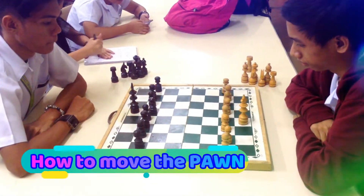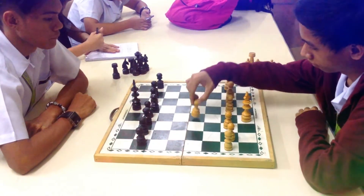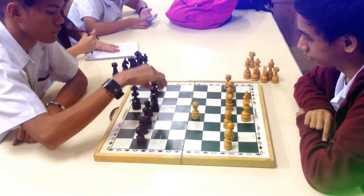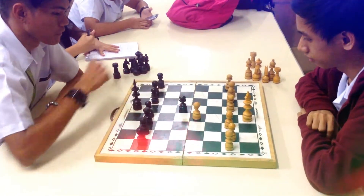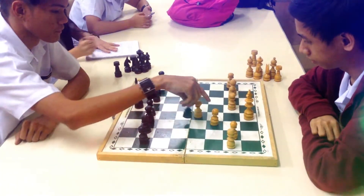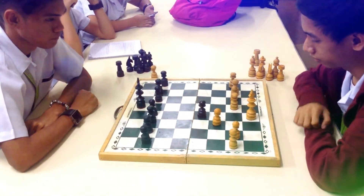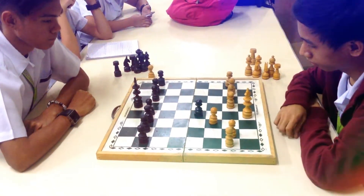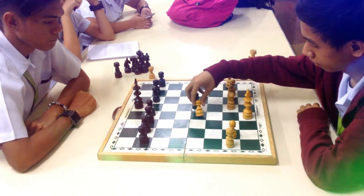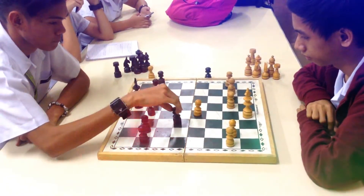How to move the pawn in chess. Pawns are unusual because they move and capture in different ways. They move forward but capture diagonally. Pawns can only move forward one square at a time, except for their very first move where they can move forward two squares. Pawns can only capture one square diagonally in front of them. They can never move or capture backwards.